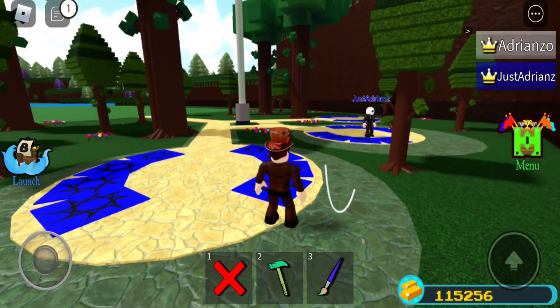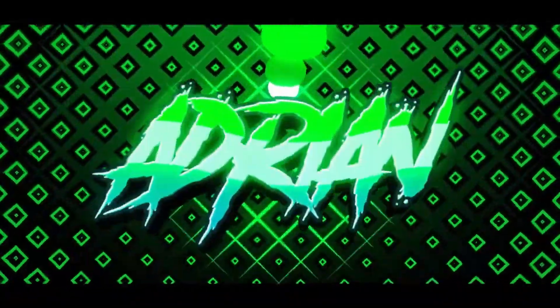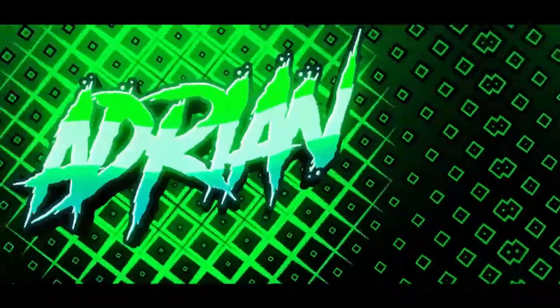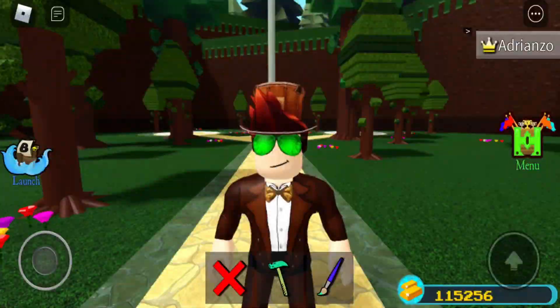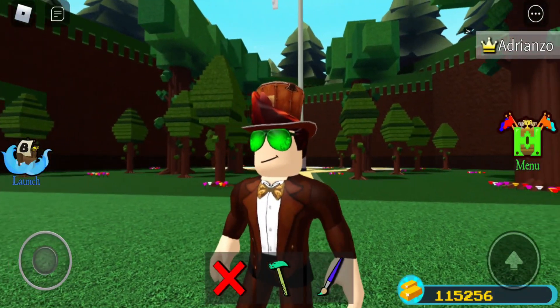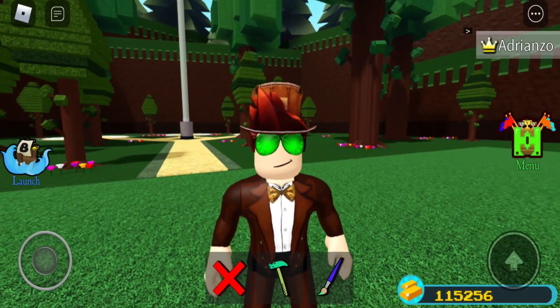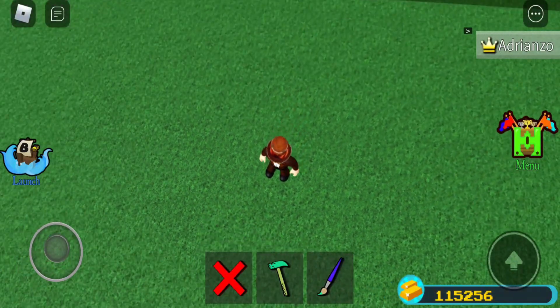Hello everybody, we're back to another video. In today's video I'll be showing you how to make working web shooters so you can web shoot someone and drag them towards you, or catch them if they're falling. It won't drag you with the person. Let's get started.